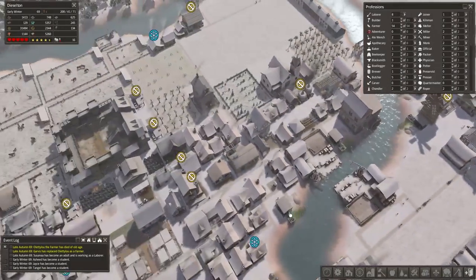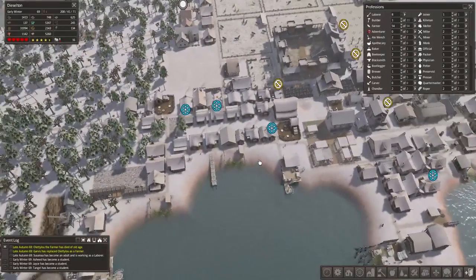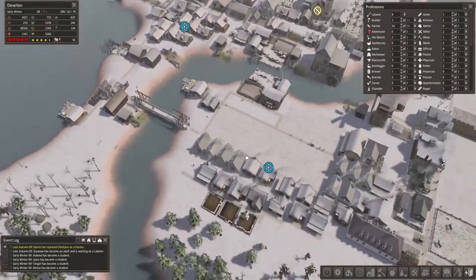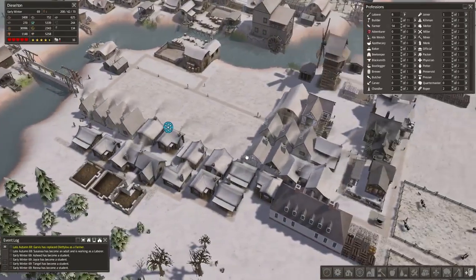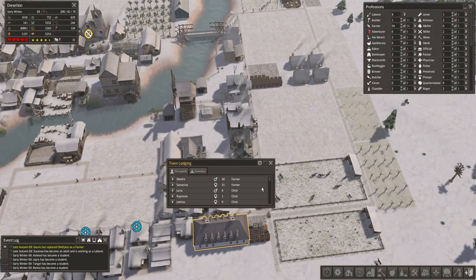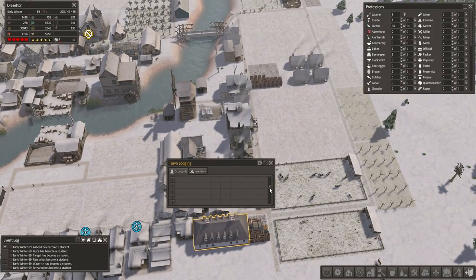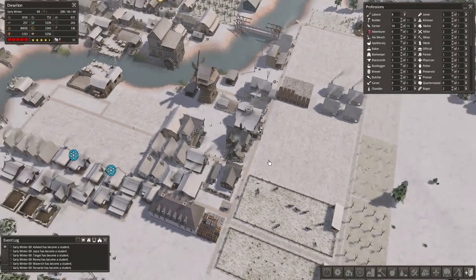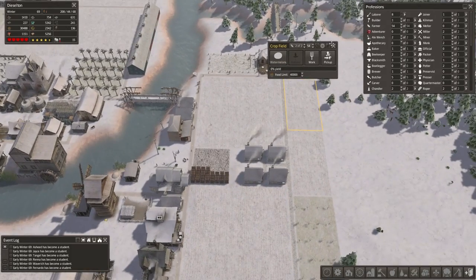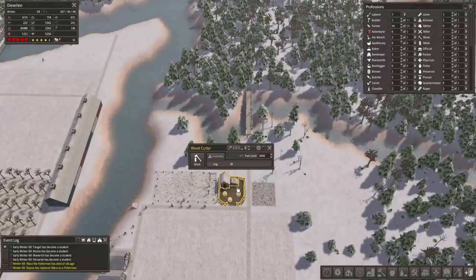What's going on YouTube, my name is Diesel and today we are back in the lovely town of Dieselton in the game Banished Colonial Charter 1.6 modification. Last episode we were saved by nomads and we will gladly take in as many nomads as possible. We have a working hospital full of people and we now have eight laborers.